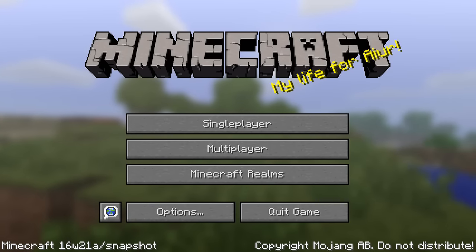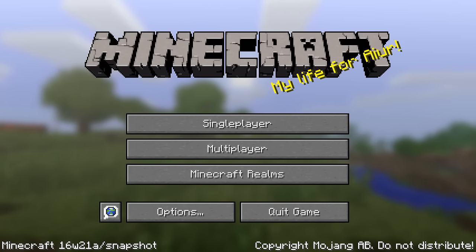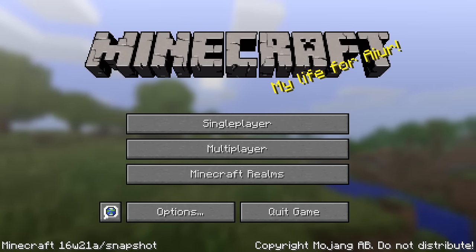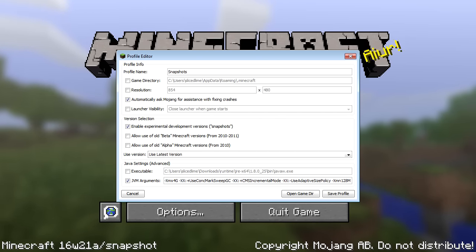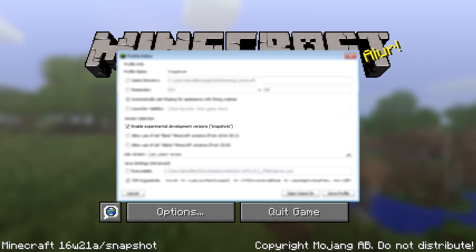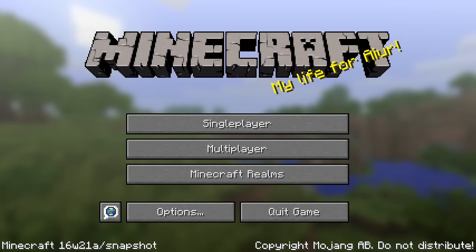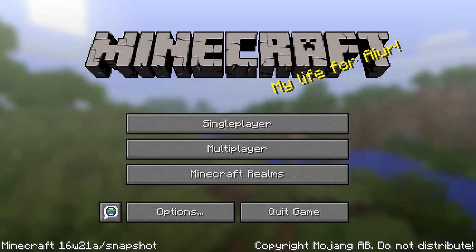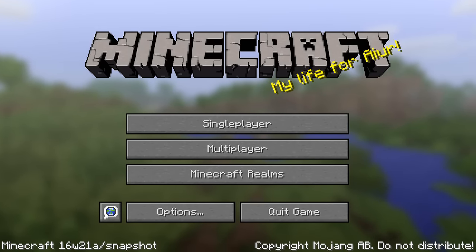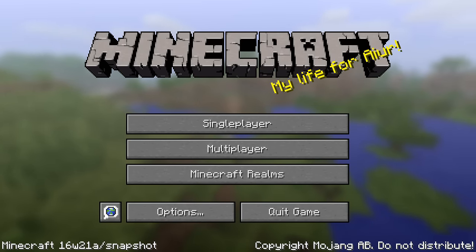That concludes the rundown of fixes for this version. If you want to try it out, be a bit careful — it is a snapshot and it can corrupt your world or crash your game, so test it on a test world or a backup. To get it running, head into your Minecraft launcher, create a new profile and select Enable Experimental Development Versions (Snapshots), save, select that profile from the dropdown and start the game. You will now be playing the latest snapshot, which is currently 16w21a. For updates on previous snapshots, head to my Minecraft news playlist — there's a link on screen and in the video description.